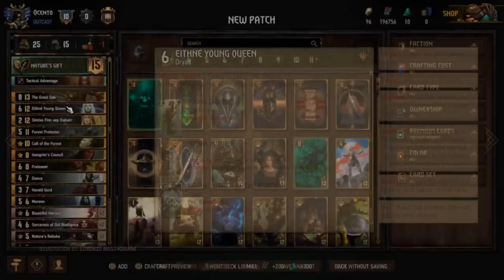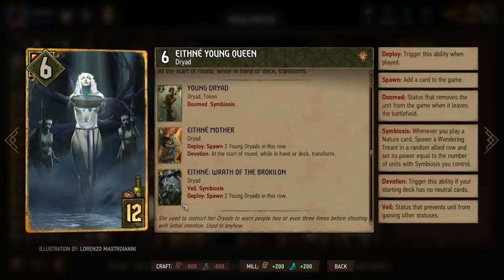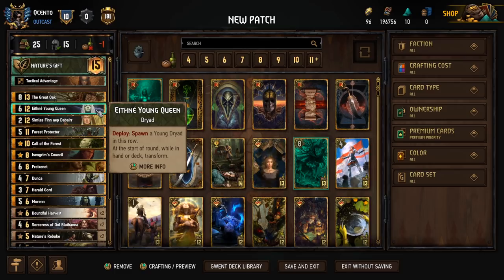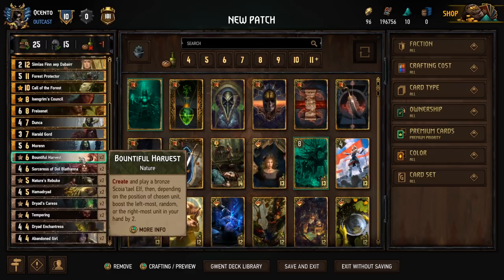Moving on to Ethne Young Queen: on deploy, spawn a Young Dryad in the row. At the start of the round while in hand or deck, she transforms. We're going to try and wait until round 3 to play her — Ethne Wrath of Brocklawns goes here, so round 3 she'll have Veil and Symbiosis. She'll spawn 2 Young Dryads in the row, giving us 3 Symbiosis token units off the bat. This synergizes well because we're playing a lot of Nature cards, which trigger Symbiosis — it spawns a Wandering Treant and boosts it by the number of Symbiosis tags we have.